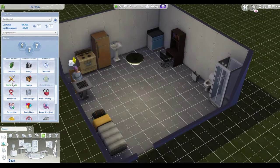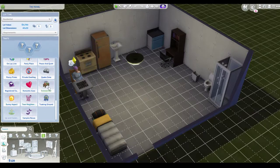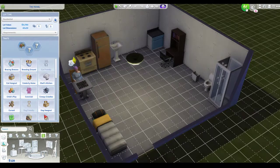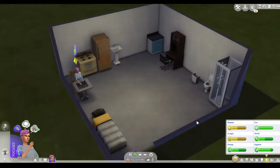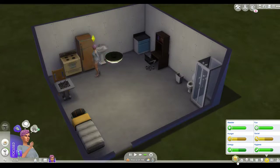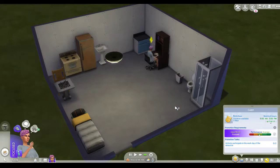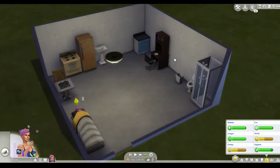At least we can get some logic skill. So what we're going to start doing is starting to actually build this into a home. Logic is level three currently. I'm going to call this place 'The Hovel' for now - technically it's one bed one bath. We've got work in eight hours, so we're going to go to bed and get some sleep ready for the work day.